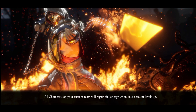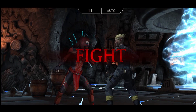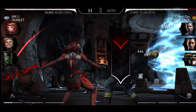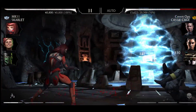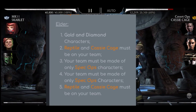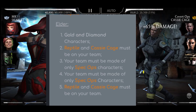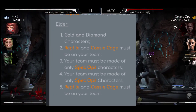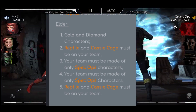Before I share the other difficulty requirements, make sure to subscribe and press the notification bell so you never miss any video from our channel. Now let's look at the other difficulty requirements for Fortman, or whatever you call Burracho. Tower 1: Gold and Diamond characters only.